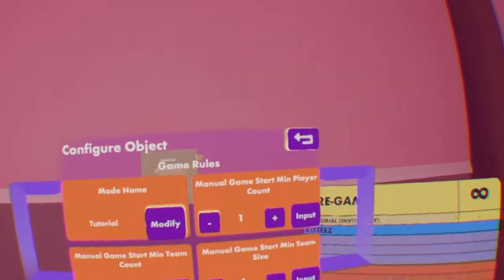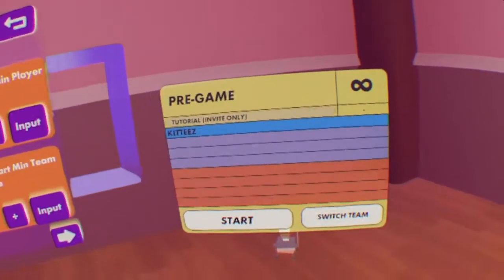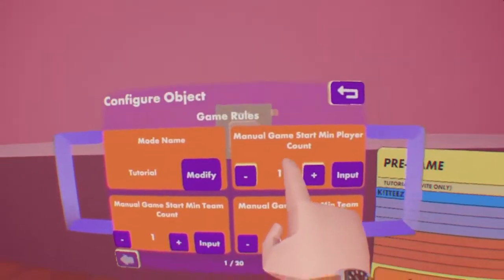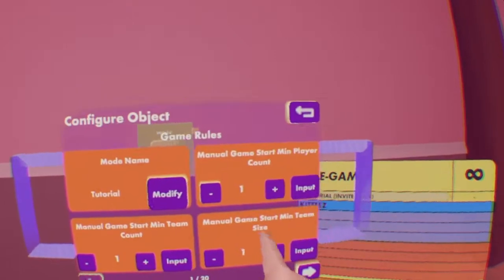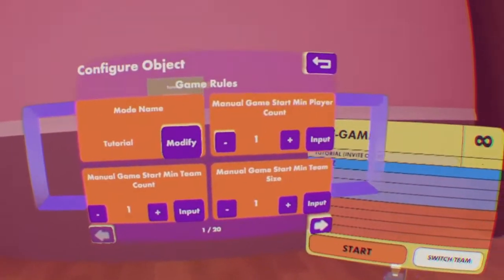Next, let's look at Manual Game Start. For the game, the manual start is when someone pushes the button — there has to be this many players, this many minimum teams, and this many minimum players on a team. For now, let's leave it at one, because it's just me here.